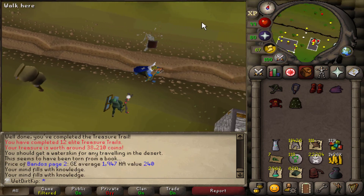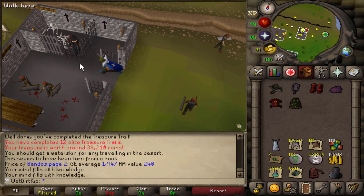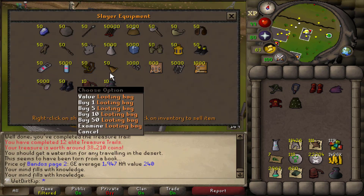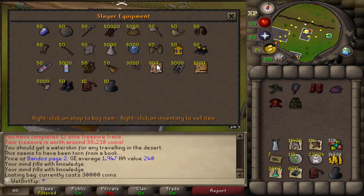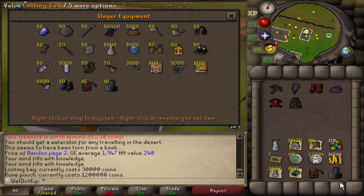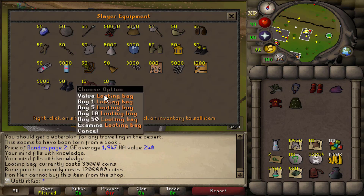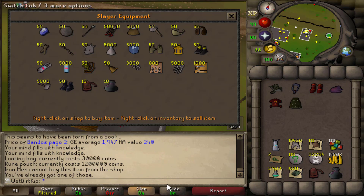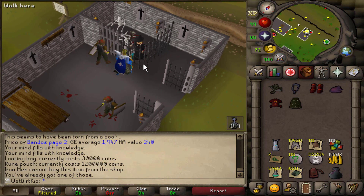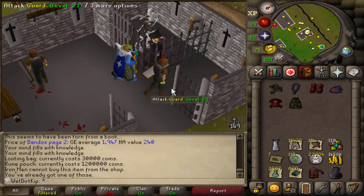One other update from today: when they did something with Bounty Hunter a few months back, you can now buy the looting bag for 30k in the Slayer Shop, just for now. It's just a temporary thing until they re-release Bounty Hunter, I think. And rune pouches as well, but I believe Iron Men can't buy the rune pouch — if you try to buy it, it should say Iron Man cannot buy that item. But we can buy a looting bag, although we do already have one. So if we die to Zora again or just want to resort items, that will make it a little bit easier.